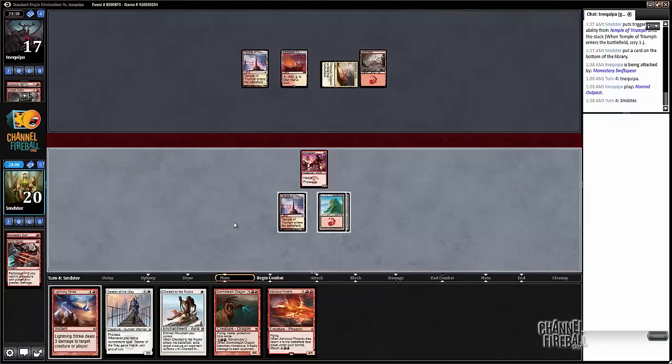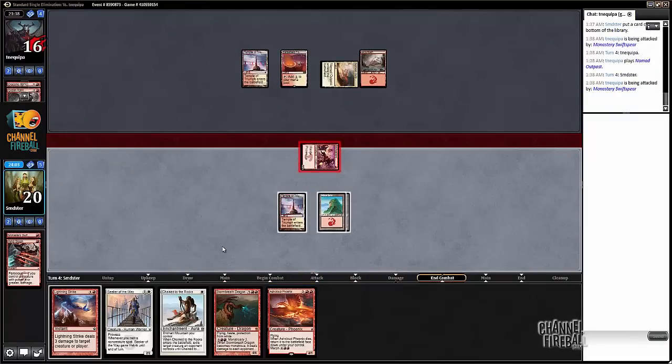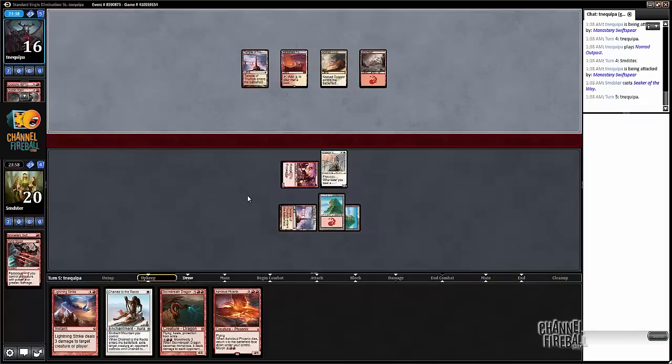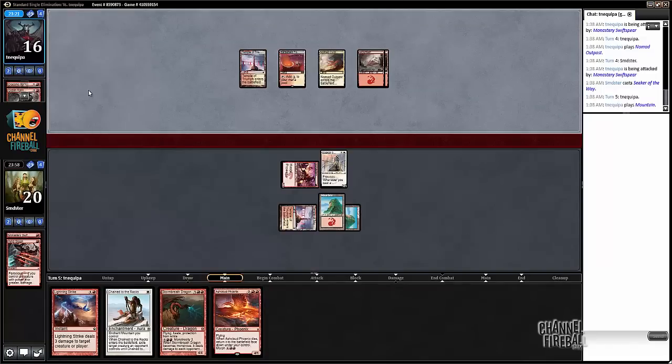Ash Cloud Phoenix — alright, we'll hit with our Swiftspear and play a Seeker. We might actually just be able to race Storm Breath anyway. Ash Cloud also does a ton of good work against Storm Breath. We also can't neglect that our opponent did not reveal a dragon to Draconic Roar, so that makes it somewhat less likely they actually have a dragon in hand.